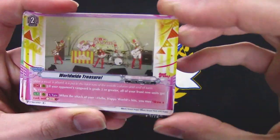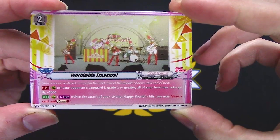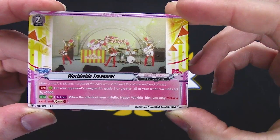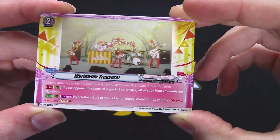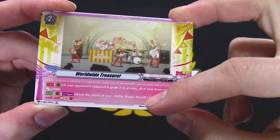'Worldwide Treasure' — if your opponent's vanguard is grade two or greater, all your front row rear-guards get 5k. When the attack of your Hello Happy World hits, you may draw a card. Are these rear-guards attacking? I'm not sure — I'm very confused.